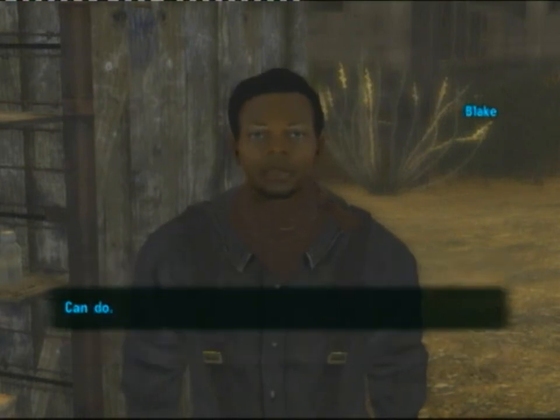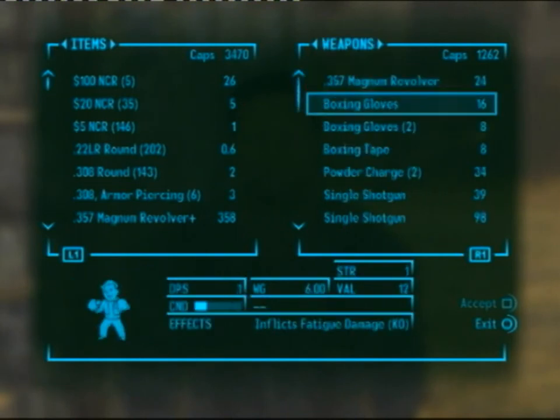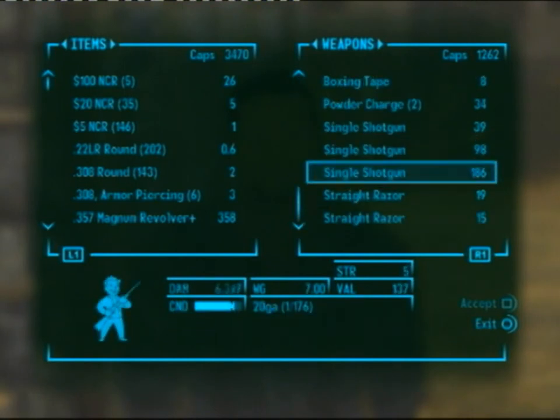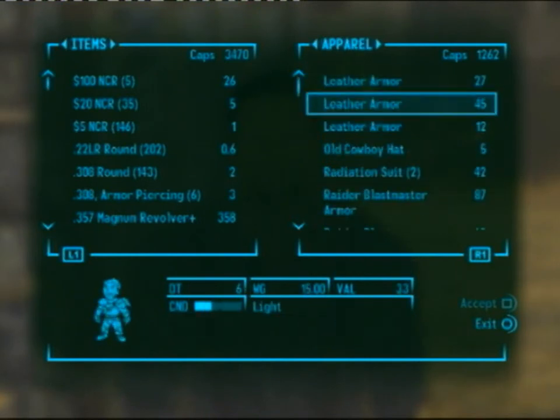Hello there. Today I'm going to show you a glitch which is available in Fallout 3 and in Fallout New Vegas. One thing that you need for this glitch is two of the same items in a vendor's inventory but of a different condition. For example, a straight razor. And today I'm going to be using the leather armor.